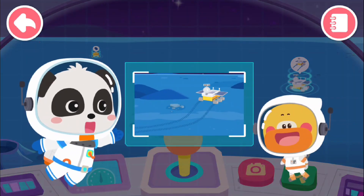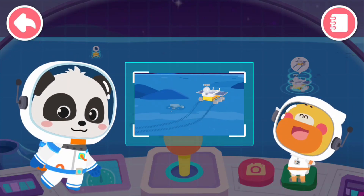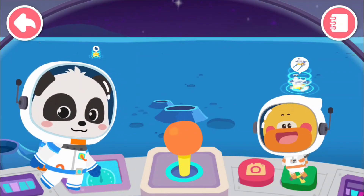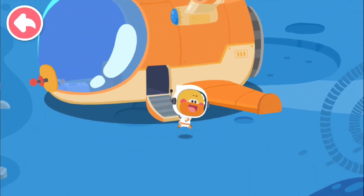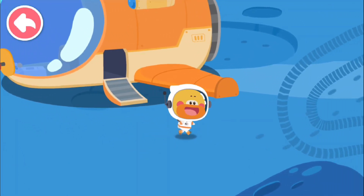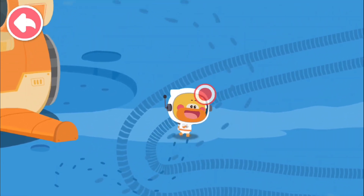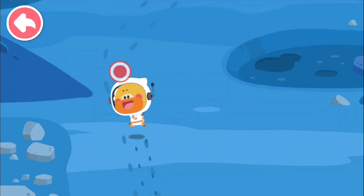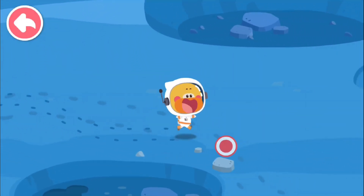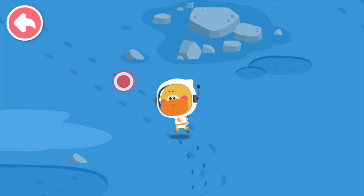Tianhua Base. The Lunar Rover Yutu-2 took pictures of the moon here. Yutu-2? I want to find it. Let's go. Where is Yutu-2? Look! The wheel marks of Yutu-2. Follow the wheel marks, then I can find it. Let's go. Kiki is also looking for Yutu-2. Maybe I can meet him. Follow the wheel marks, then I will definitely find Yutu-2. It feels weightless walking on the moon.